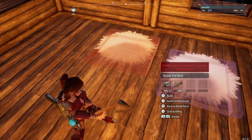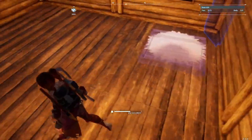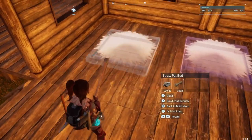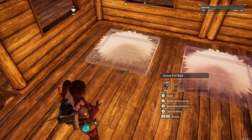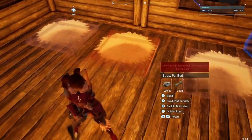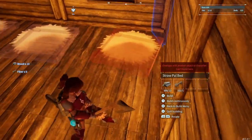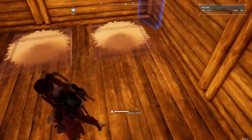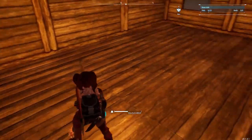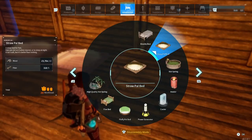The last thing I did — which shouldn't have been the last thing, because the whole reason I built the barn was to place the beds in it — was go ahead and place all of the pal beds inside the barn. I use the most basic ones for right now; later on I will make cuter ones. I was just trying to get everything built in a hurry with as little materials as possible, because it was all going to be torn apart eventually, and that's less things to come apart into my pockets when I tear it down.